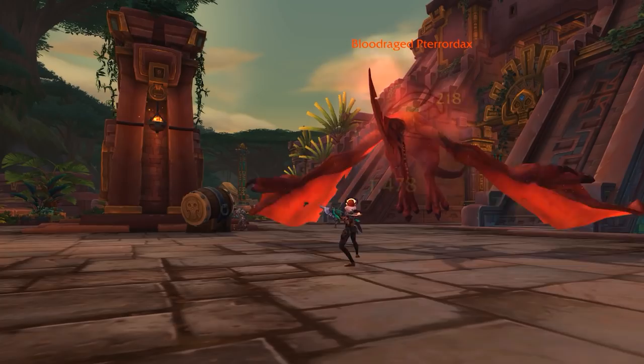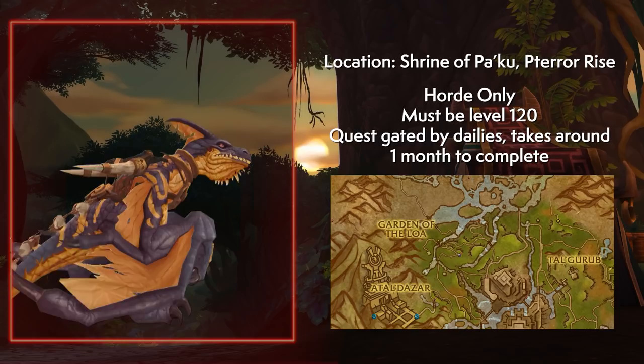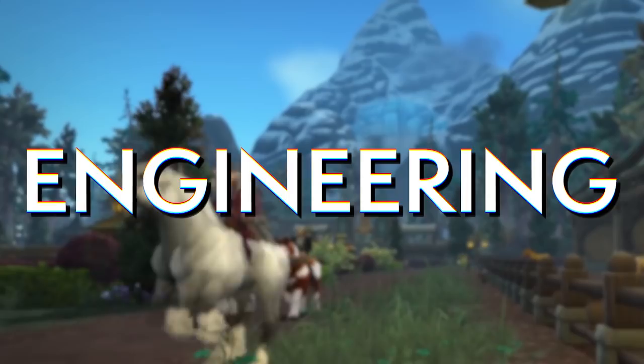It takes a month of daily quests caring for your little pterodax as it grows up. Each stage has different quests, and each stage ends with a small quest line to progress to the next. Once all stages are complete, you'll have Kua'fon's Harness. He can currently walk and run but not fly — that will probably change once flying is enabled. I've just swapped over to Alliance, so I can't get this mount myself, and I doubt I'd have the luck for the egg drop anyway.